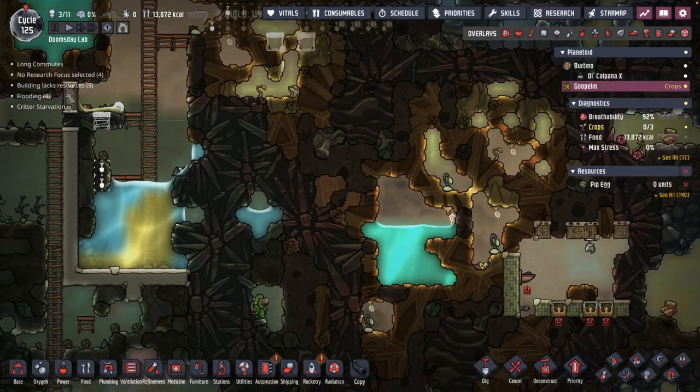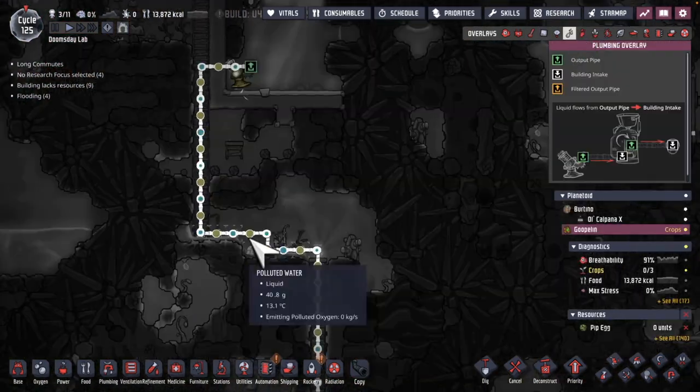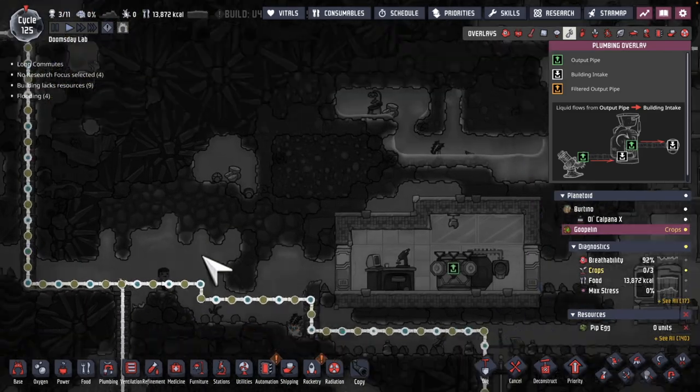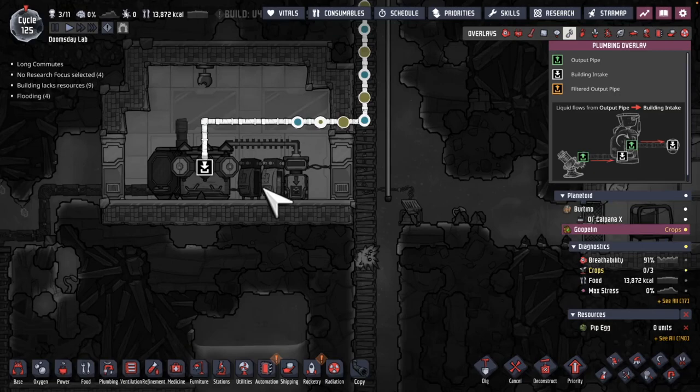This is all going to be heading back to the home world via this pump. I'll be getting polluted water, water, and brine eventually, and I'll have to filter it over on the home world.